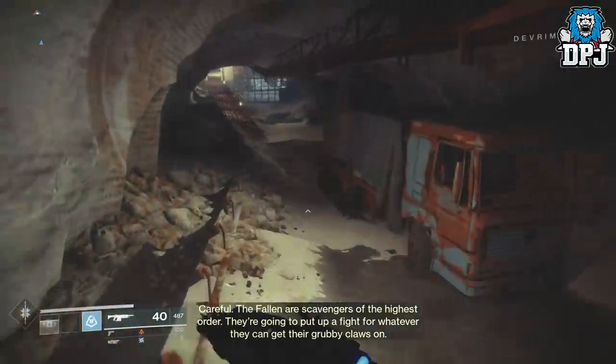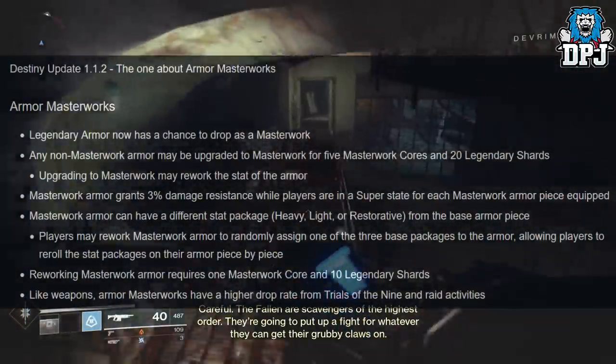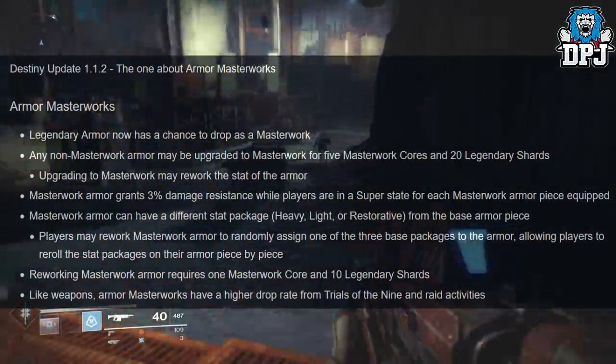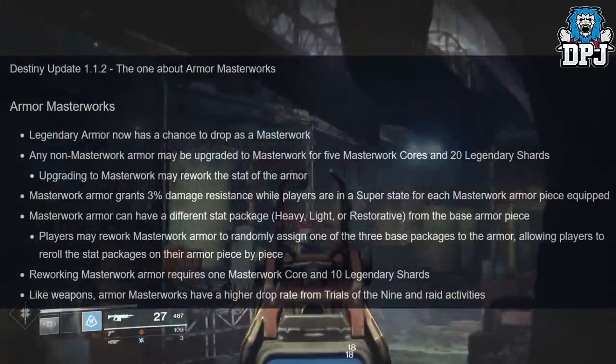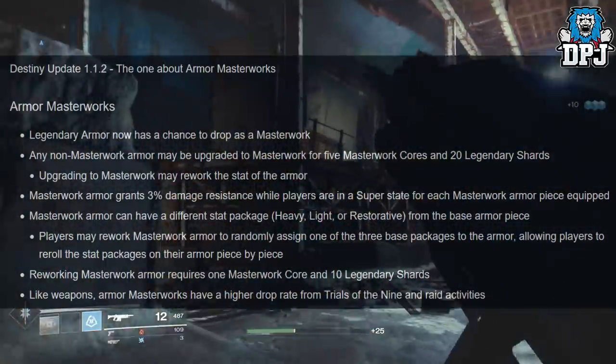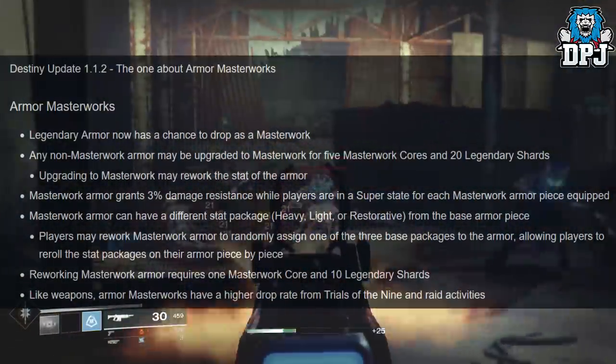Armor masterworks: a legendary armor now has a chance to drop as a masterwork. Any non-masterwork armor may be upgraded to masterwork for five masterwork cores and 20 legendary shards. Upgrading to masterwork may rework the stat of the armor.